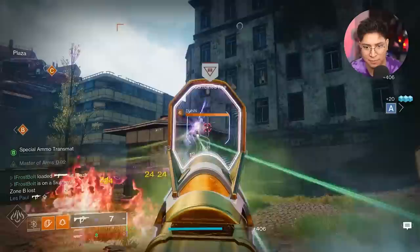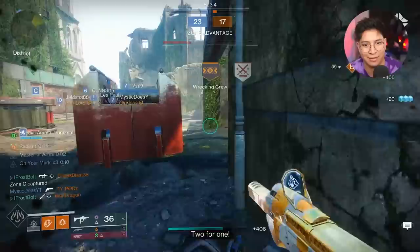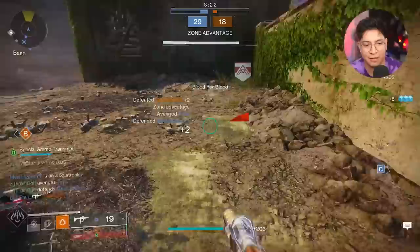We got Master of Arms procced. Let's keep going — someone just spawned in front of us. That's Hitfire Grip coming into play, that was so nice. Let's see what we got on the left side. Hitfire Grip is awesome because I can jump in the air without losing too much accuracy.